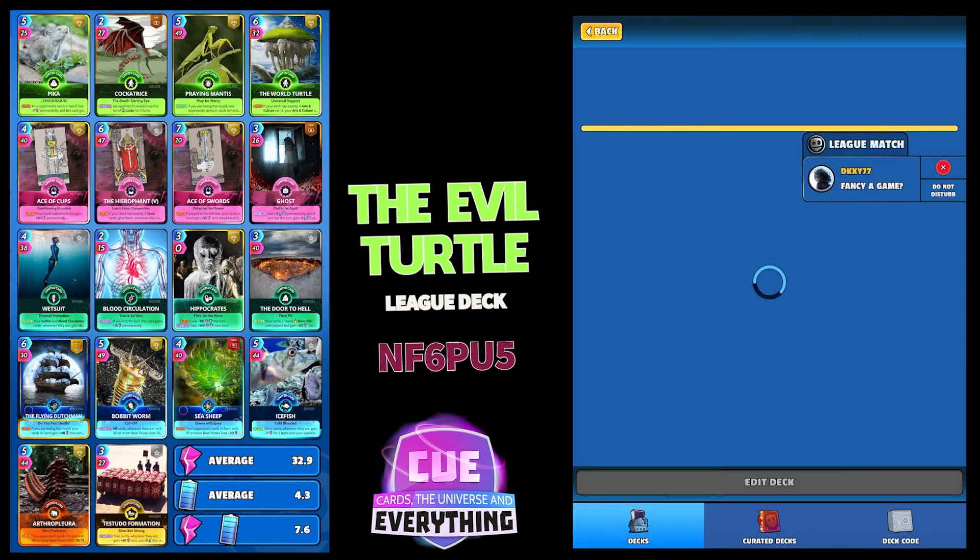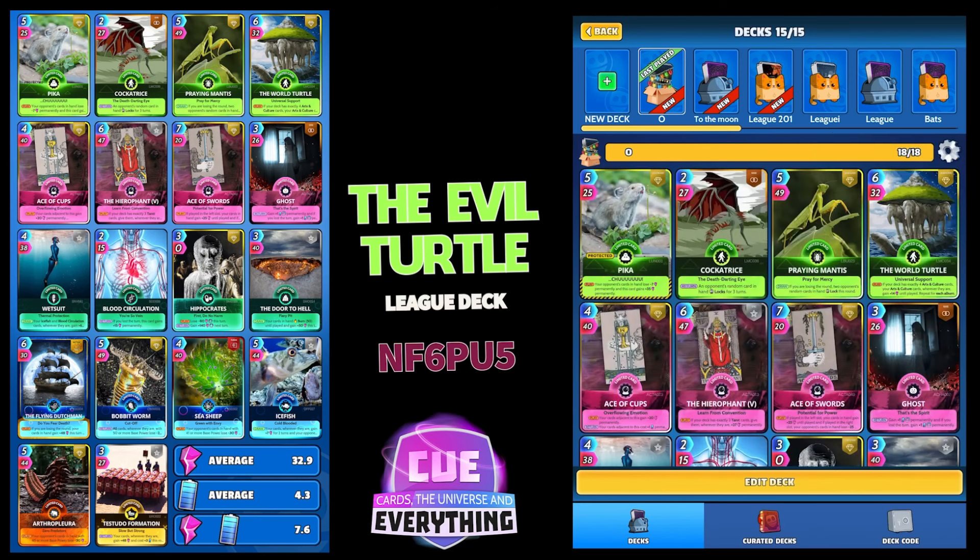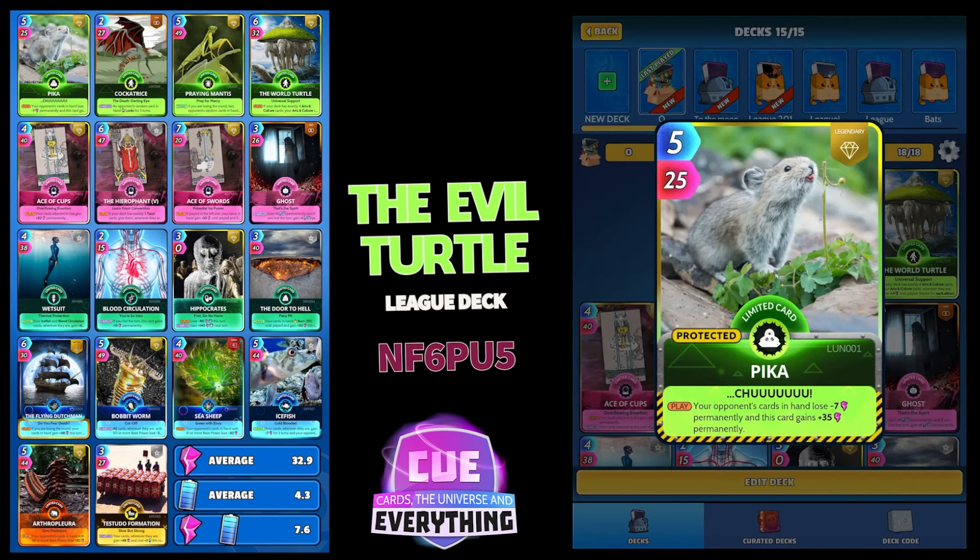Okay, let's check out the Evil Turtle League deck. The deck code is NF6PU5. It is a World Turtle deck — no surprise — and it's a four-four-four-four structure with two extra cards at the end. It works well as long as you play it in the right order, and I'm going to show you how to do that through the game we're about to play.